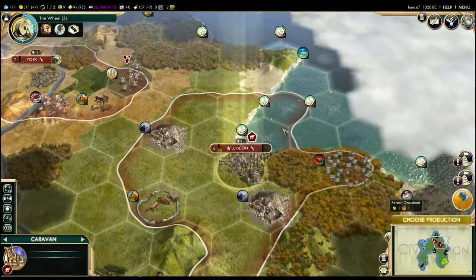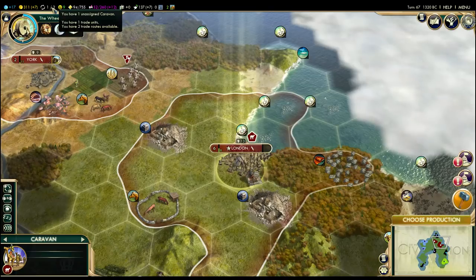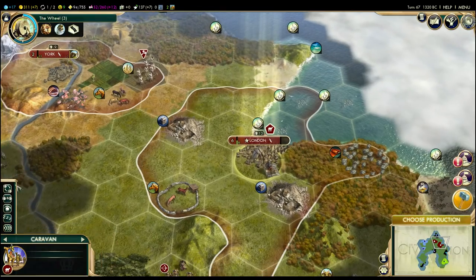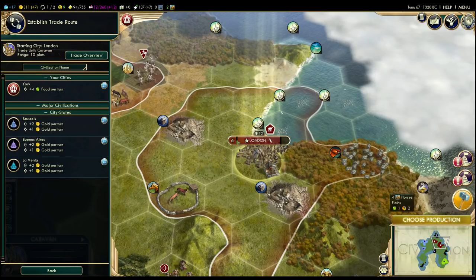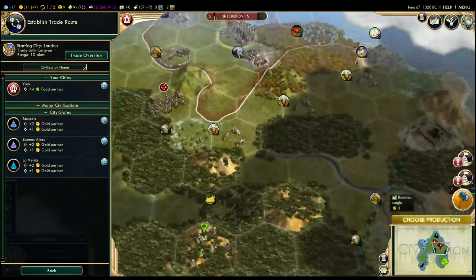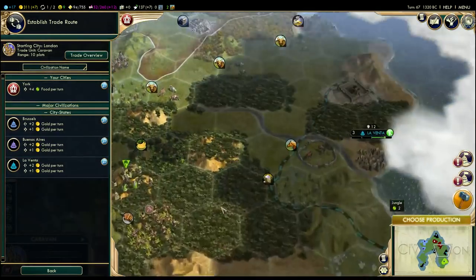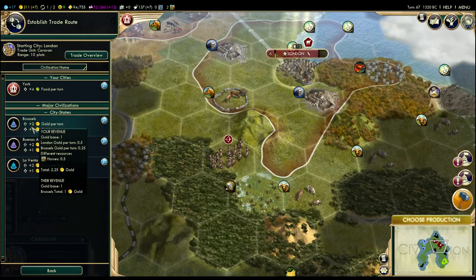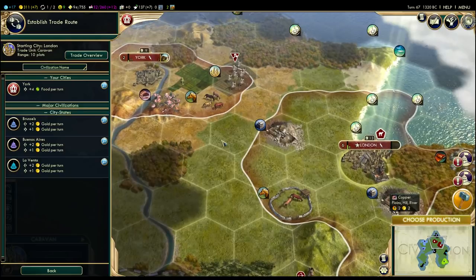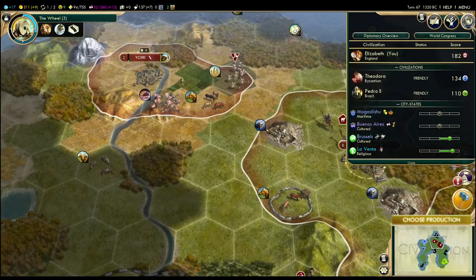We finished our first caravan, so let me show off trade routes. You can see at the top of the screen how many trade routes I can have — because of my technology, I can actually have two. I've built one trade unit, so I could also build the second. This is not a unit I can move — what I can do is hit this button to establish a trade route. I can see my cities and other civilization cities I can reach. Unfortunately, Rio de Janeiro is too far away right now. So I can run one to Brussels, Buenos Aires, or La Venta — each giving me two gold but giving them one gold. I could also send a trade route to York, which would give it four food per turn. But we have a mission from Brussels to complete a trade route to their city, so I'm going to send it there. It's only two gold per turn, which isn't much, but I love the influence boost.